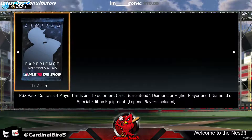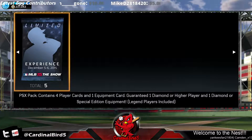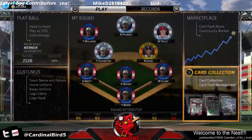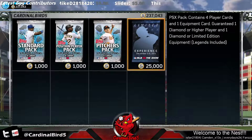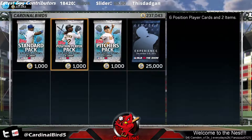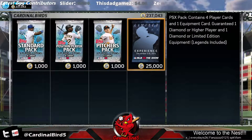I've opened a few of these on stream already, so I've got a couple Stars and Stripes bats, I've got a couple 99s, I've got a lot of good stuff. They're 25K. If you get the Stars and Stripes you can definitely profit — I'm not just saying that, you can actually profit from these.